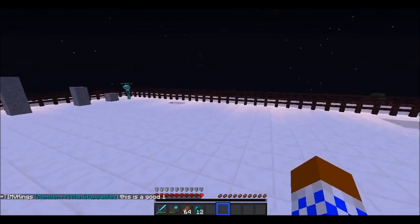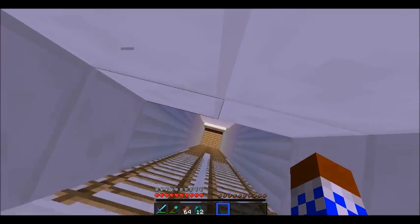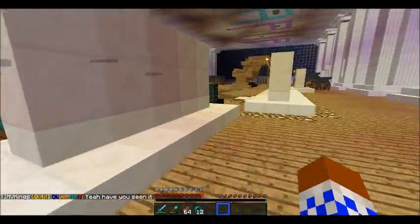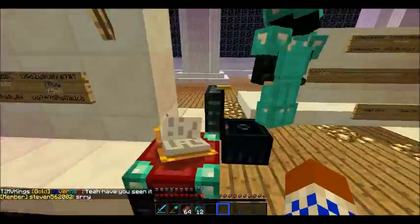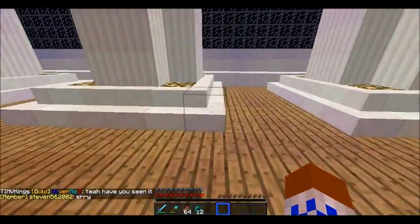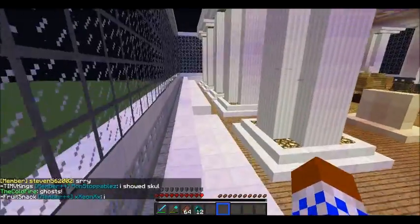Yeah, I guess that's it for today guys. Basically you cannot find the base — it's invisible if you go high enough, and they won't see a shadow. The only way they can find you is if they're using chest finder. So yeah, that's a good way to make a base and never get raided.